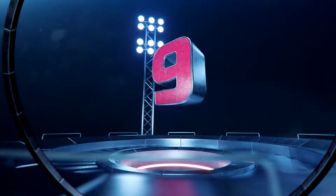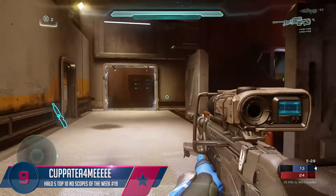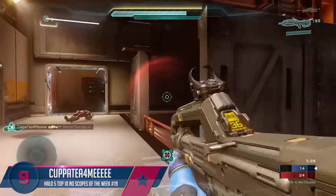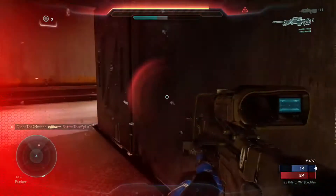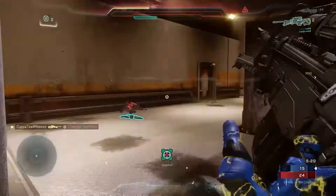Coming in to number 9, we got Cup of Tea for Me, and he's playing some team doubles. He spots the camouflage guy in front of him, beautiful shots to get the first enemy. Then he's getting grenades and forced him back down, with the second guy trying to push him — he's going to give him the no-scope.